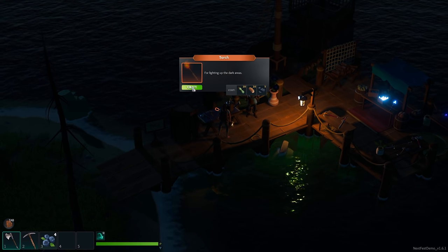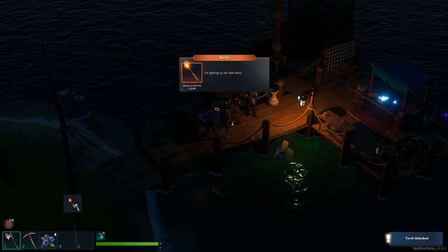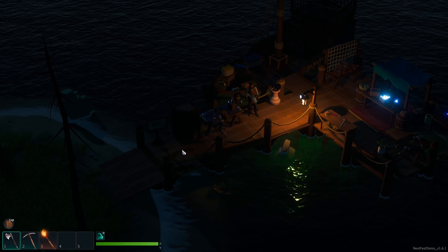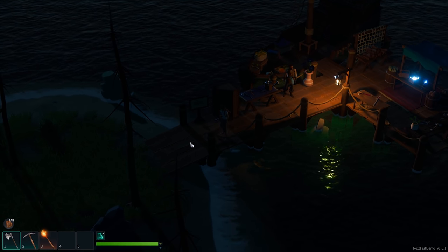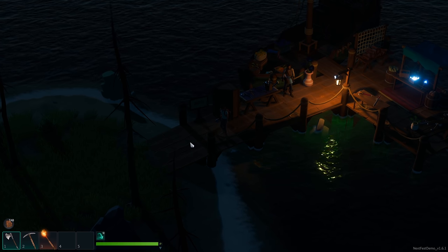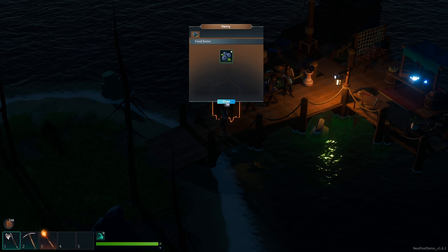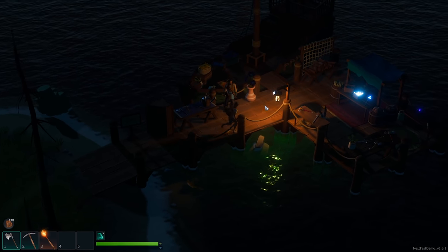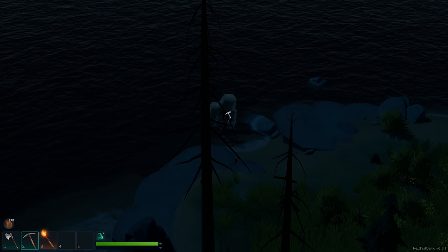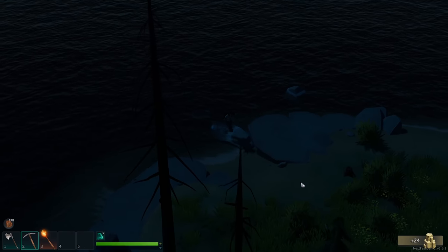Let's craft the torch — there we go. Now we can drag and drop it onto the hot bar. The food slot is now gone, and food is used to heal you. There is no hunger or thirst right now — food is purely for healing, which you'll definitely need once you start heading into dungeons. And if you just listen to the night atmosphere, the sound really changes nicely at night.